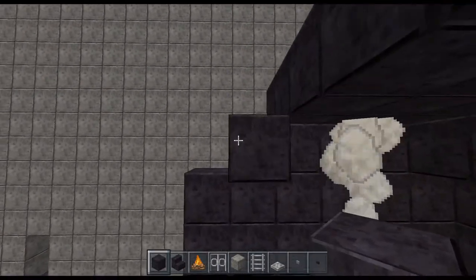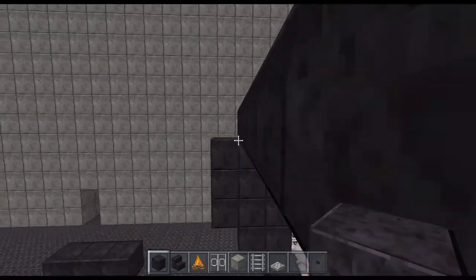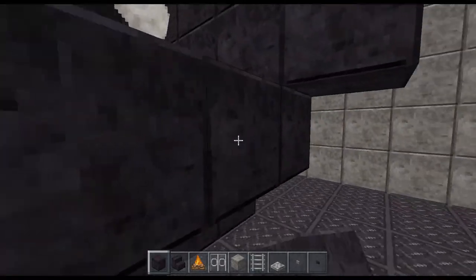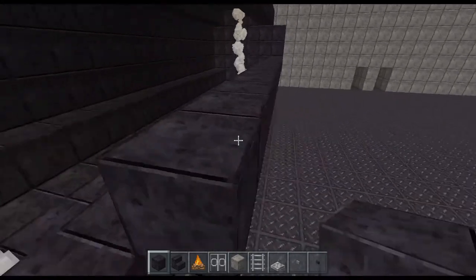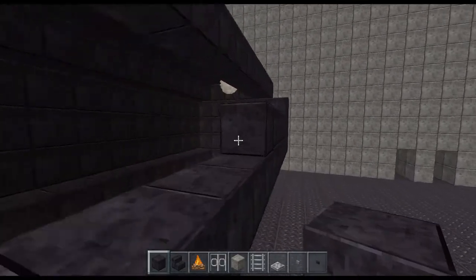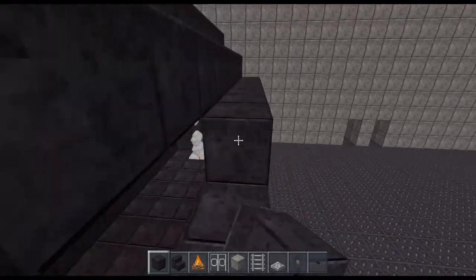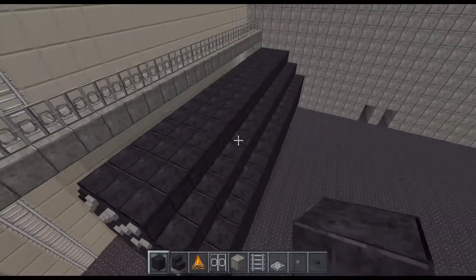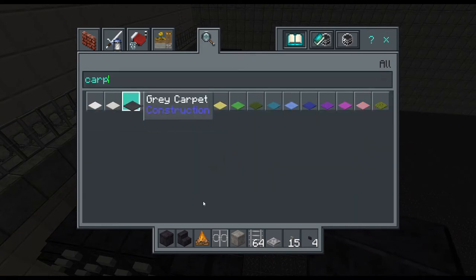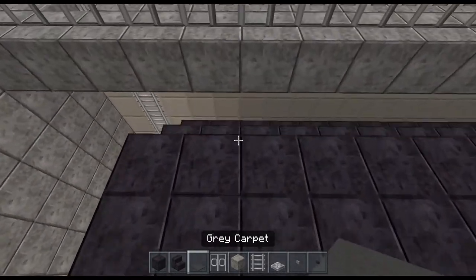Obviously when we did this Titanic, this interior is completely us — we didn't get any ideas from anywhere else. Initially William mentioned maybe looking at a few things on YouTube to see what other people had done, and I said no because I didn't want it to influence anything we did. We wanted it to remain unique, and it seems to have paid off. Here I am doing my first ever tutorial, which I never thought I would do in a million years — all I've ever done is follow other people's tutorials. But people seem to be doing okay with it because we haven't had any comments saying anyone's stuck.